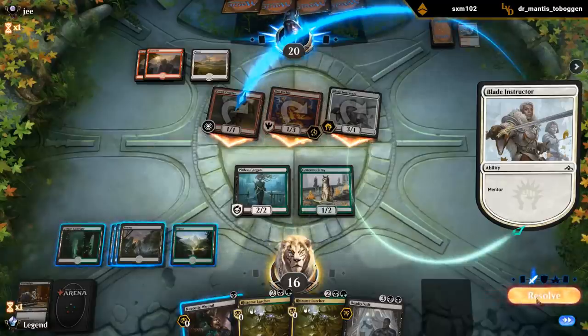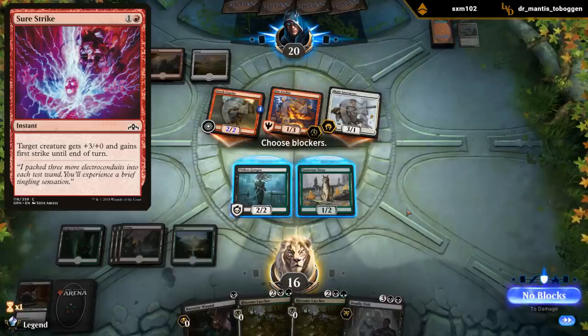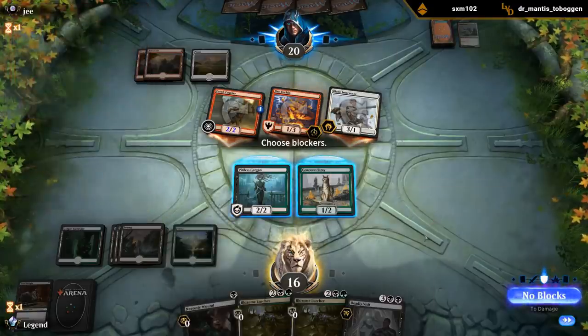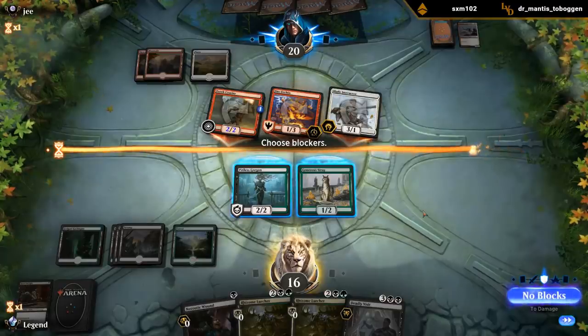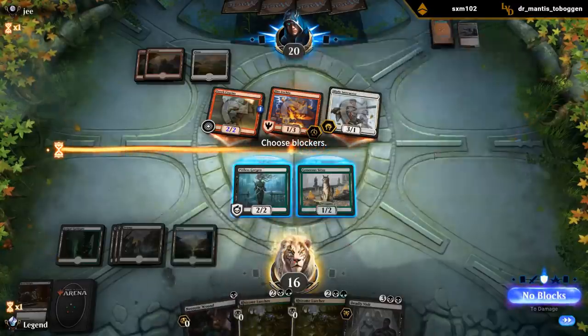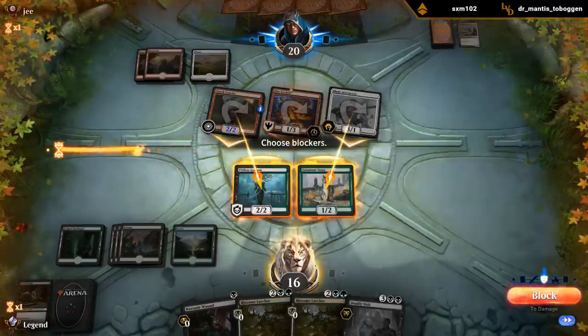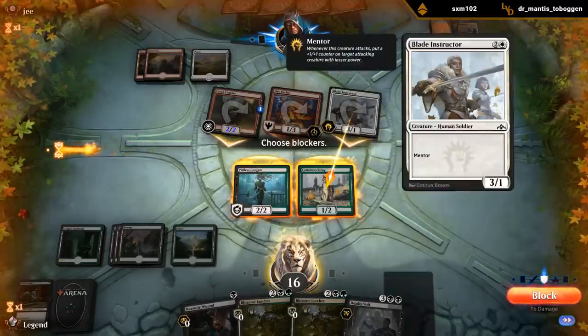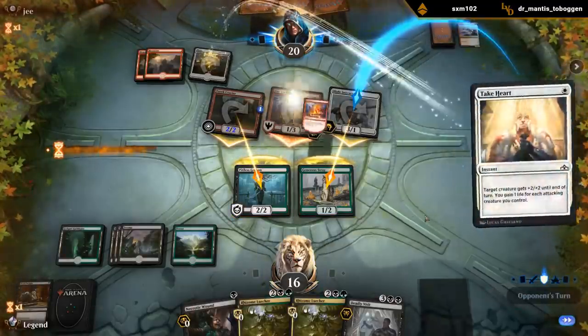They're gonna Mentor on to Torch Courier, so they probably have a Combat Trick so that the Urchin gets pumped here. If it's a Sure Strike and they kill our creature in First Strike damage, we could still Necrotic Wound to kill the Blade Instructor before regular damage - so that's something to keep in mind. Could put the Gorgon in front of the Torch Courier so we don't take as much trample damage since the Fire Urchin does trample over. And then just put Generous Stray in front of Blade Instructor - they'll probably Sure Strike the Blade Instructor, hit us for 2, and end of turn we can Necrotic Wound the Blade Instructor. Not a trick - Sure Strike there as well.